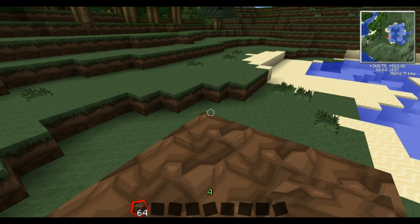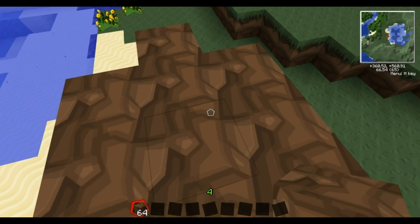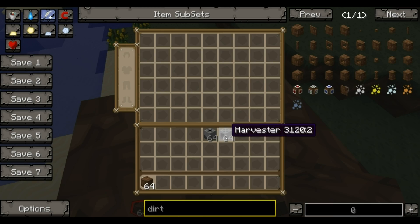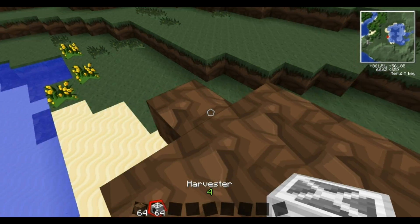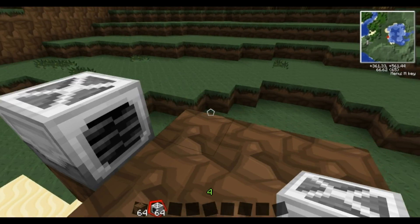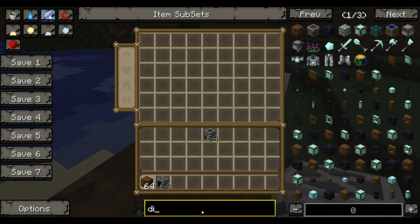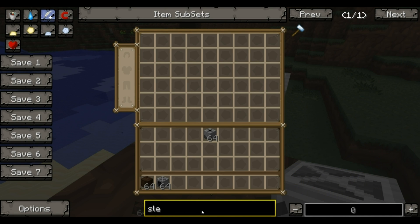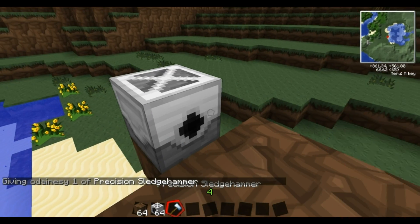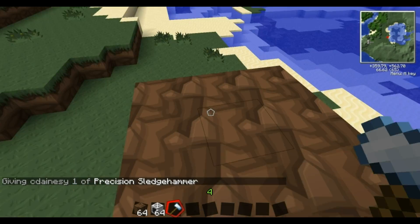1, 2, 3, 1, 2, 3 — and one on the end here. On this end you want to place your harvester. Now this does have to face the right way. I think the tool to rotate it is some sort of sledgehammer — a precision sledgehammer. If I use that on it, it should turn it around. And it does. So this side is what you want to face in here.